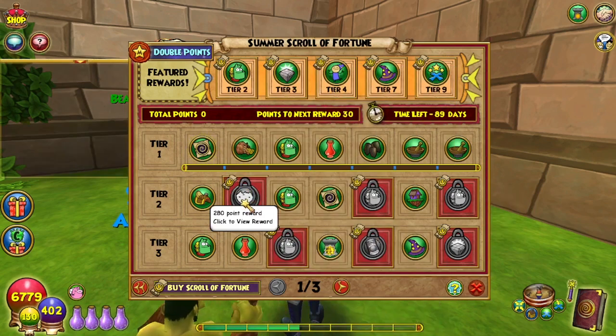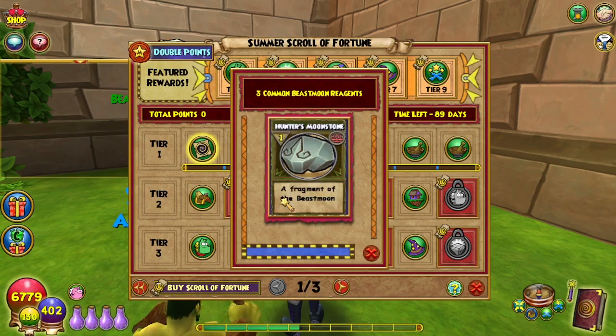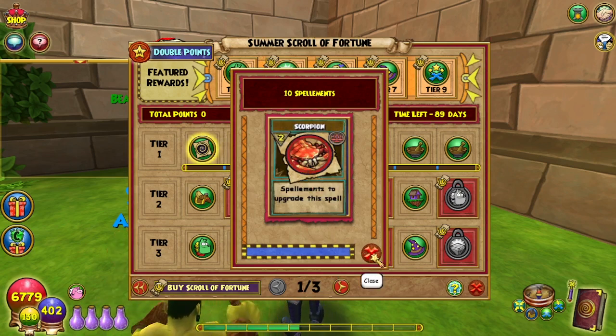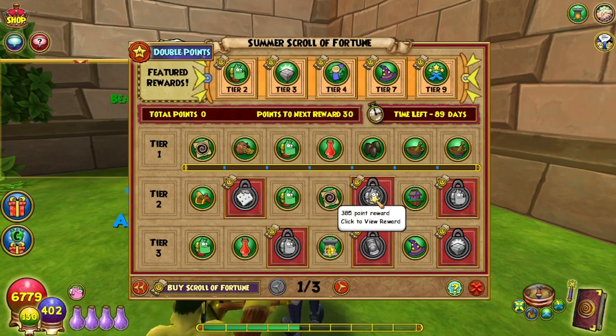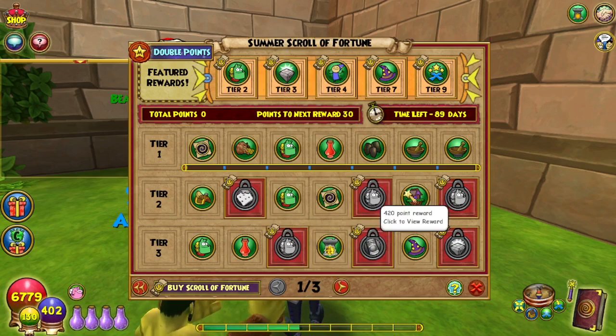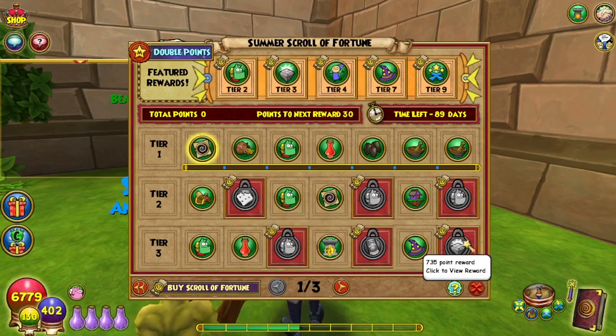Getting into the pay section: 280 points gives you two mega snacks. 315 points gives you three common beast moon reagents. 350 points gives you 10 spellaments — I'm guessing elemental nature. They're showing rank twos but that doesn't necessarily mean that's what you're going to get. 385 points gives you three uncommon beast moon reagents. 420 points is a Fairdale sign — okay, that's easy to get from the bazaar, but okay.